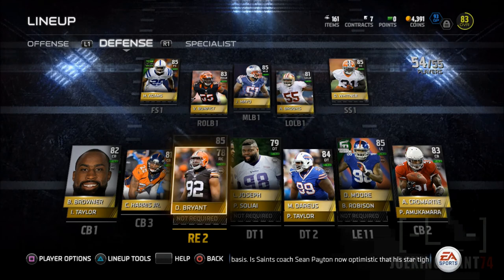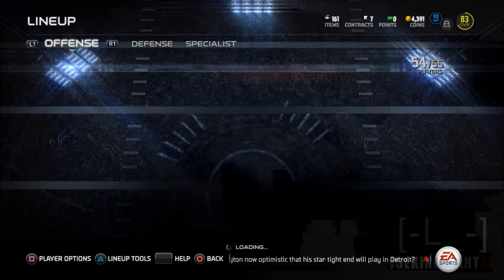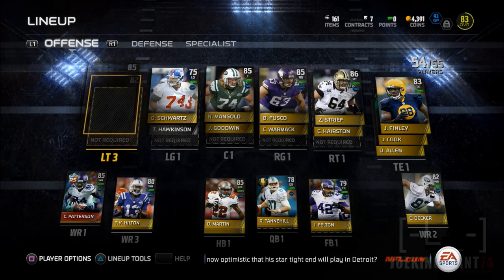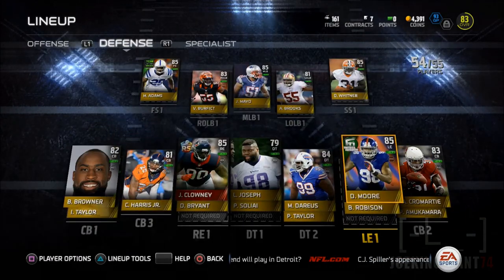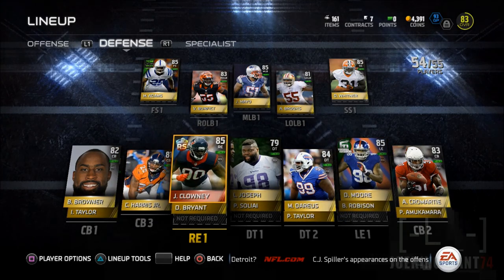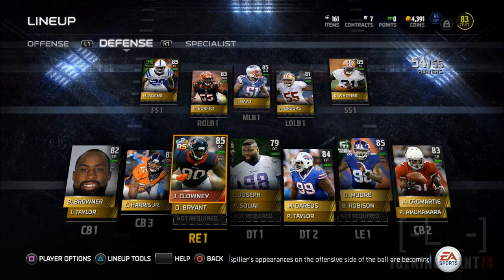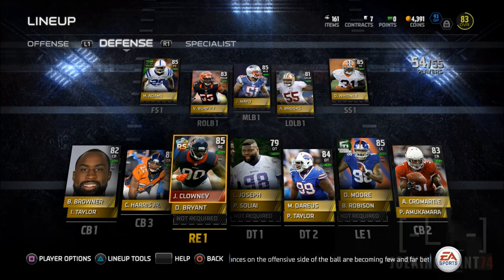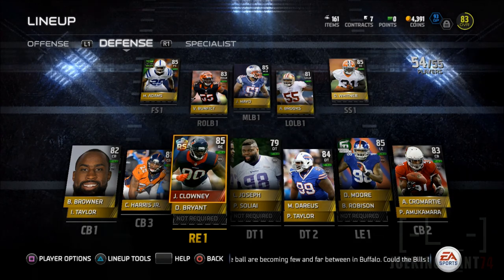Look at this D-line — Montre Moore, Darius Linville, Joseph, and Clowney. This team is going to be a beast along with Dante Winner and Mike Adams. That's it for now — if you want to see more Madden 15 Ultimate Team, make sure you subscribe and drop a like if you enjoyed it. I'll see you guys later with more Madden 15 Ultimate Team.